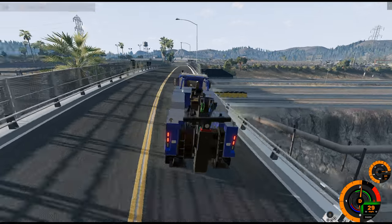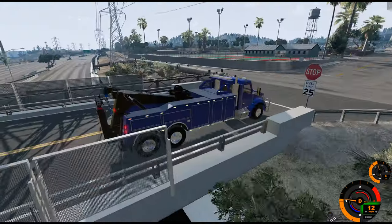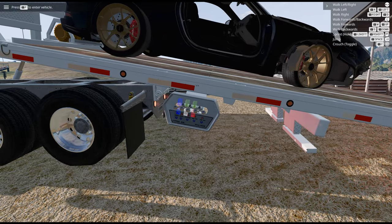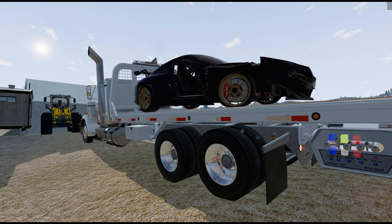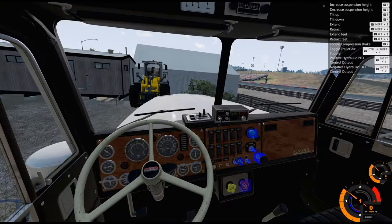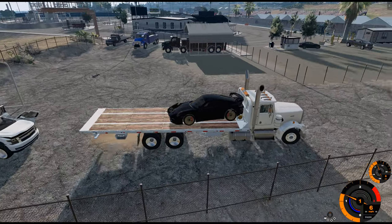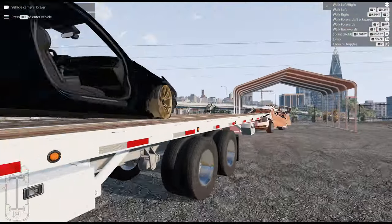I don't know if I'm gonna have time to take the other ones to auction. More than likely we'll load them up and take them tomorrow. We probably won't be able to get the van loaded, but I think we might be able to load the suburban. I do believe we have enough room for the suburban - it's compacted itself pretty good. Nothing to do but do it - let's see if we can load the suburban.